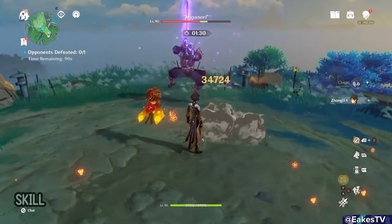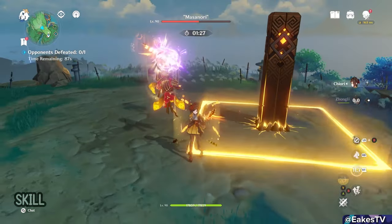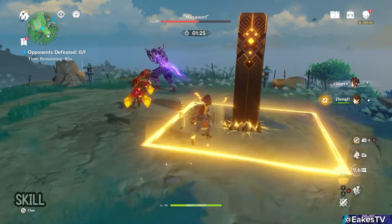Also, if a Geo construct exists or is created during Chiori's skill duration, a second Tamato will be summoned. This second Tamato also attacks 5 times, effectively doubling the Tamato damage.